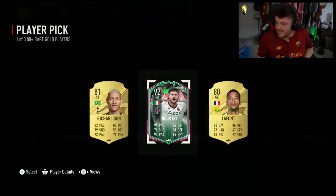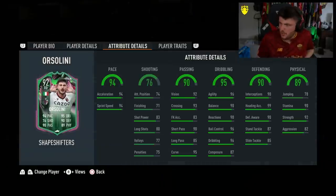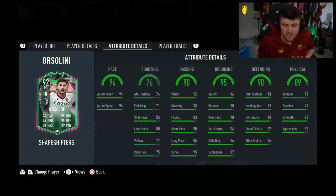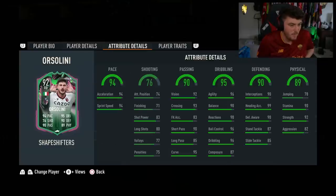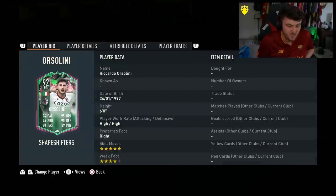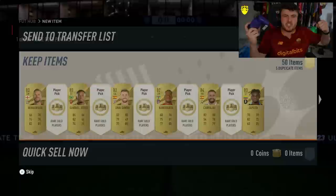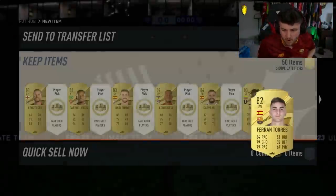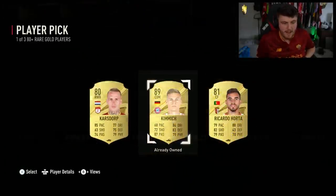Orcelini! We got ourselves another one. He's actually not on EA's picture of the team — I've got it up and he's not there. Maybe they just didn't include him. But a cheeky right back with five-star skills from the Serie A — it's not bad at all. The card looks pretty decent. He could probably get subbed on at center mid as well. We got our second Shapeshifter, which is a big W. We've had two so far in these player picks — sadly no one insane, but I'm happy we've had a couple.